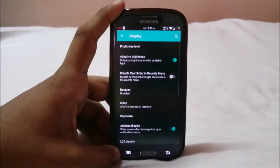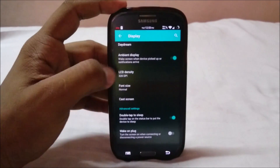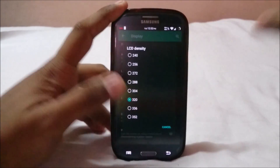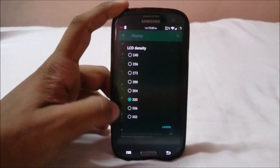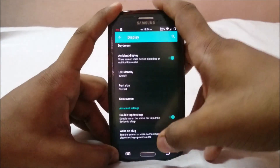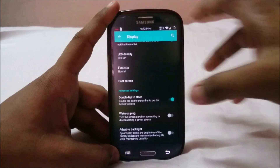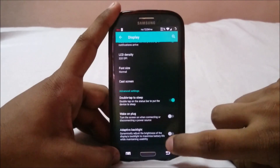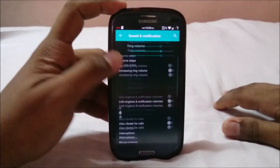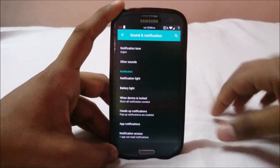Other settings are more or less similar to any other ROM. You have an LCD density selector — you can select 240 for the lowest density where everything is small, or increase the DPI for larger UI elements. Adaptive backlight and wake-on-plug are also available. Sound and notification options are similar to other ROMs so I won't go into those much.